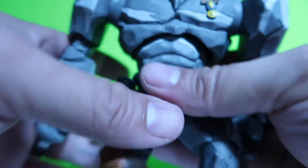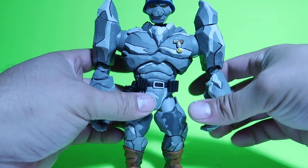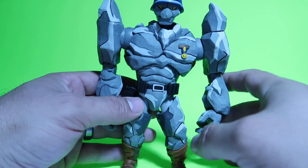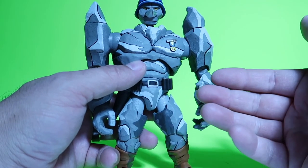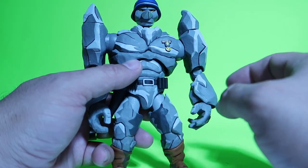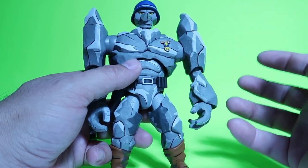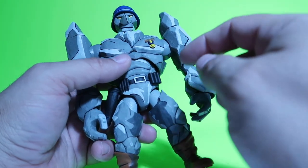And they give it the texture of the rocks, which makes sense articulation-wise. They do have to consider it being articulated. If they didn't consider the articulation, then I think that design would have been a lot different. If it would have just been a stiff figure, then it would have been a lot different. But it makes sense that it looks that way because of the articulation. Nothing against NECA — I completely understand that sometimes you have to lose a few details to get it articulated exactly the way that you want it.